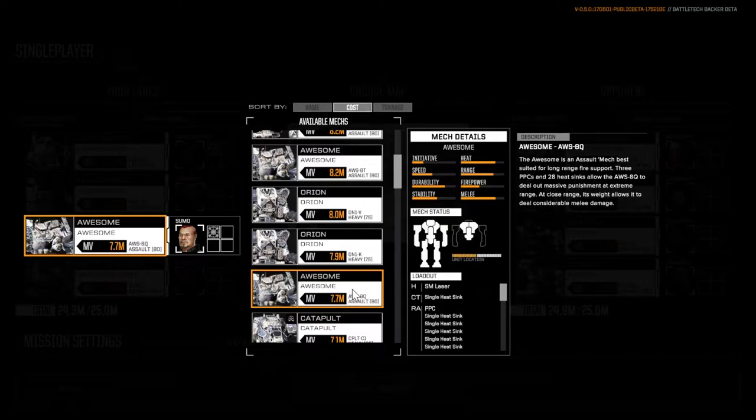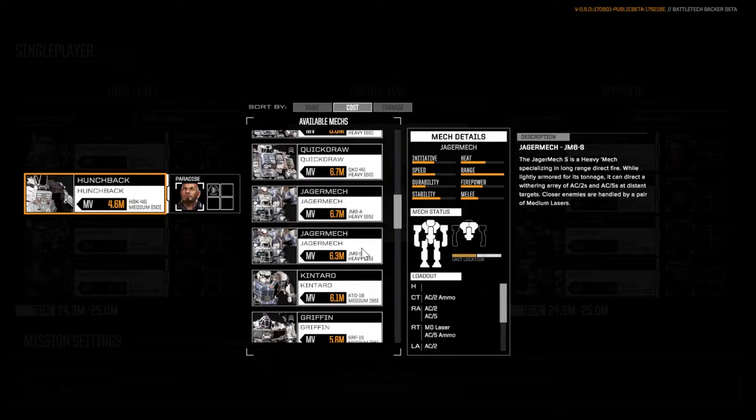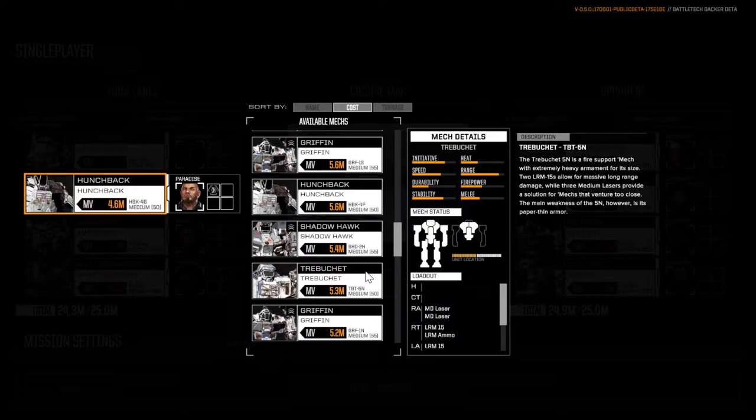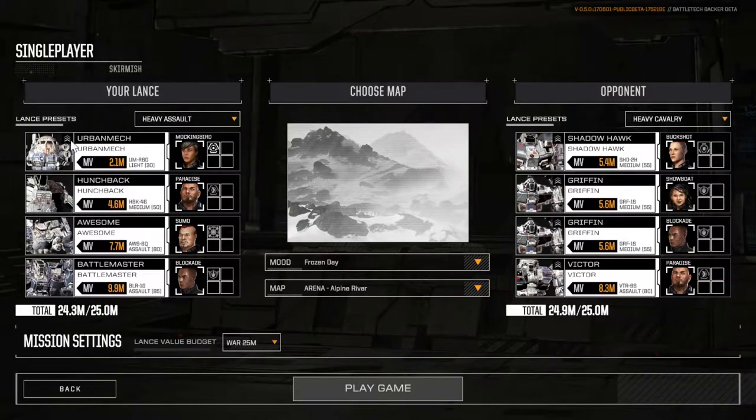The Awesome is an assault mech at 80 tons, so we still have a decent amount of weight behind us. Moving down to our medium mech, we have a Hunchback. The variant I would have chosen has a lot of medium lasers — better for in-close attacks — and still has a small laser. But I couldn't fit it in the budget, so I went down to the variant with the AC20. I still have that small laser, and the AC20 is really good firepower in close. The Hunchback is probably pretty solid in this realm — at a lower budget level it might even be king of this style of combat.